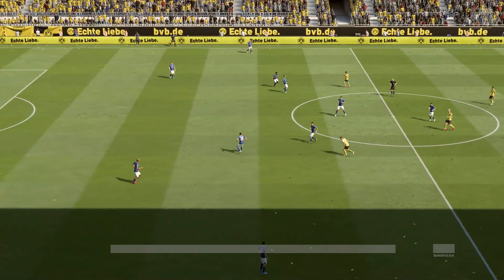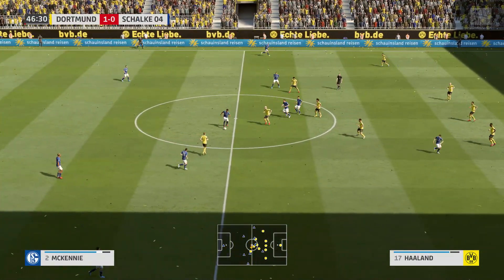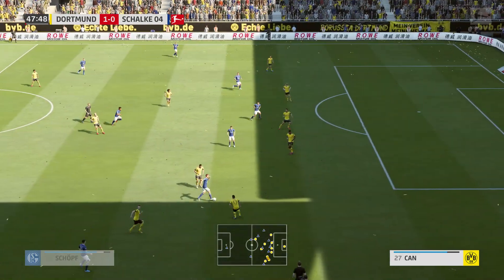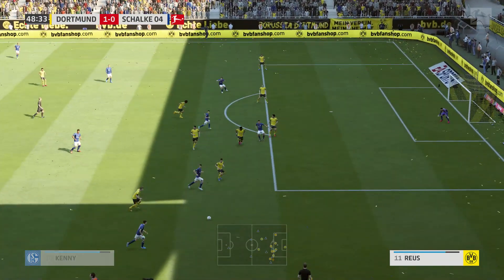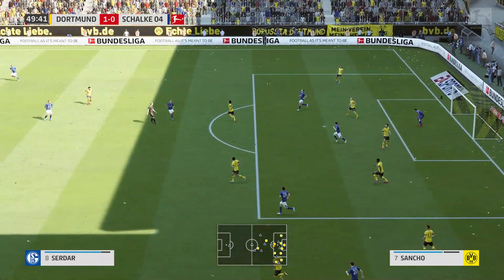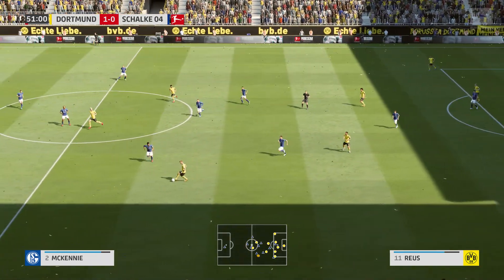It should be a second half full of action as Schalke get things going. Kenny. Alessandro Schöpf. Rahman on the ball with Schöpf — moving the ball nicely, trying to carve out the equaliser. Well played in from the flag, but not to any great effect. And very deftly cut out.